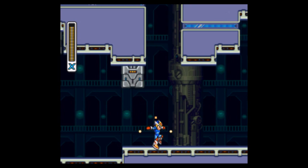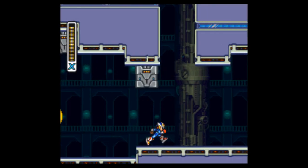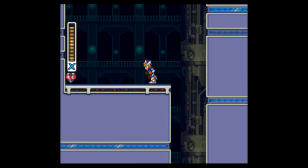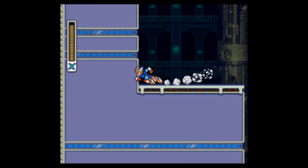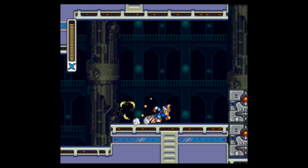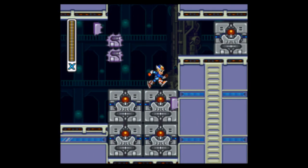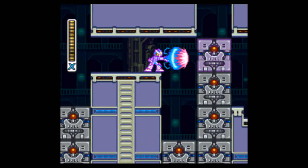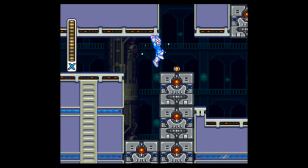Right here you need to make this jump up — it's a pain in the ass, you have to do it just right. It took me a lot of time so I just cut it out, but eventually you can jump up here, wall jump, and get that heart piece. It's freaking hard to do though.